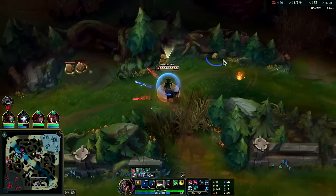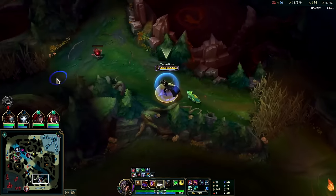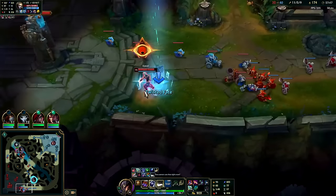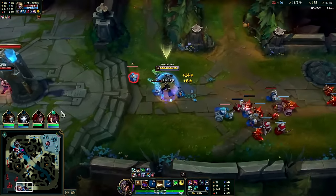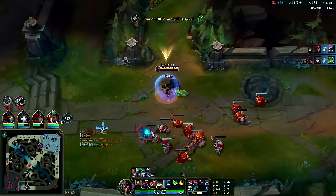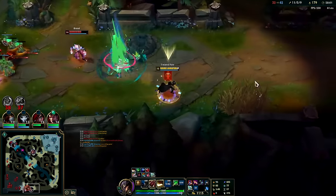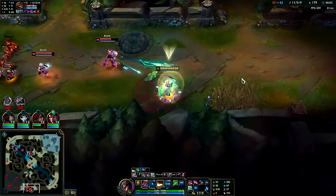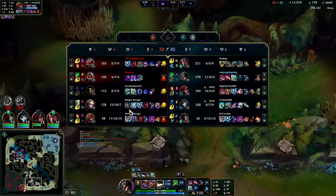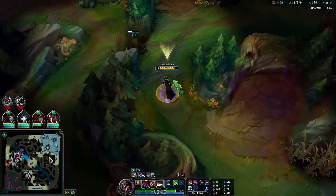I have Banshee's as well so I'm semi-protected against people like Brand. Oh Ezreal, you fool. He was still on his Hexplate — moving really fast. He pressed R and got an extra 15% movement speed, so when he dashed away he was still moving crazy quick from using his R across the map.